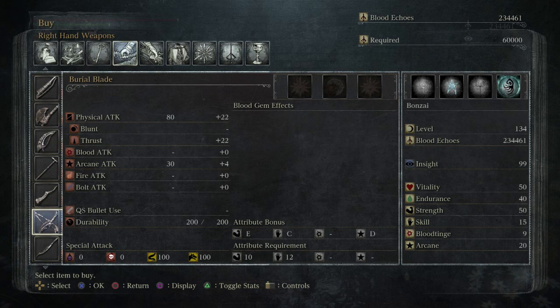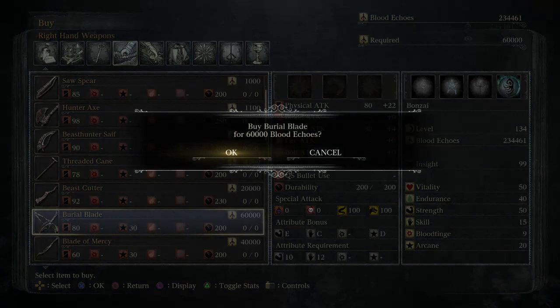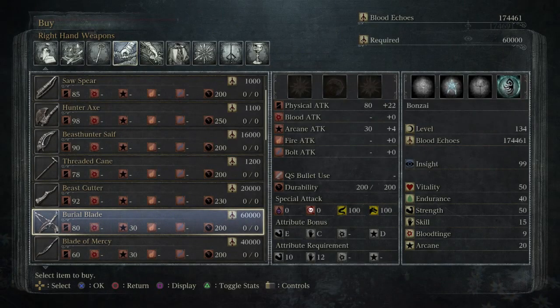I've heard that the damage bonuses from strength and arcane aren't that great, so you'll want to probably up your skill rating if you're going to use this weapon. The description says: 'Trick weapon wielded by Gehrman the First Hunter. A masterpiece that defined the entire array of weapons created at the workshop. Its blade is forged with siderite, said to have fallen from the heavens. Gehrman surely saw the hunt as a dirge of farewell, wishing only that his prey might rest in peace, never again to awaken to another harrowing nightmare.' Let's go ahead and purchase it.